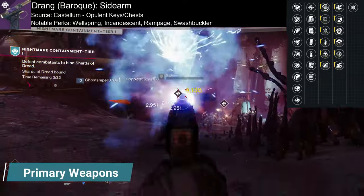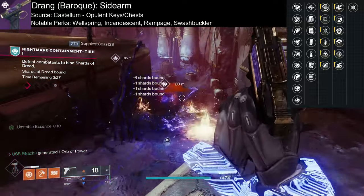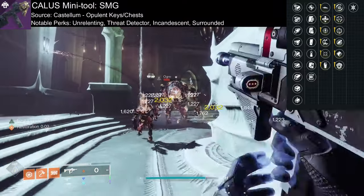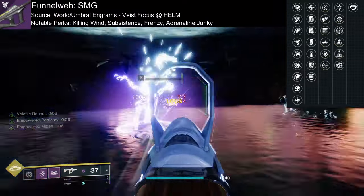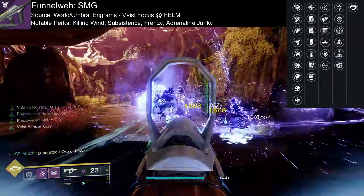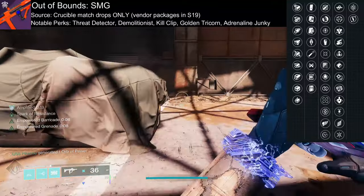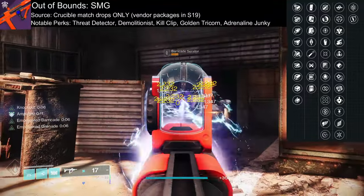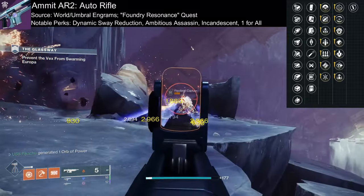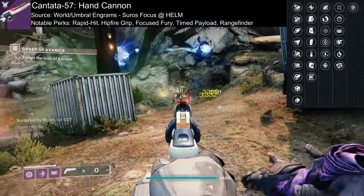For the energy slot primary weapons: Drang Baroque, giving you access to one of the best feeling, longest-reaching sidearms that pairs well with Solar 3.0 by using the Incandescent perk for more Scorch on the field. Calus Mini-Tool with Incandescent to spread Scorch around and ignite the battlefield. Funnel Web to never stop shooting, paired with the Echo of Instability Fragment to give it Volatile Rounds to explode your foes. An Out of Bounds to boost the uptime of your abilities or raw lethality of the gun with Demolitionist, Adrenaline Junkie, Golden Tricorn, and Swashbuckler. Ammit AR2 is a stable, craftable, and highly customizable auto rifle to fit well into Solar 3.0 ability builds and the endgame.